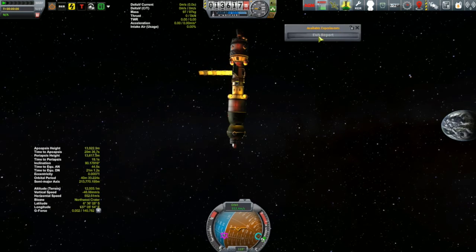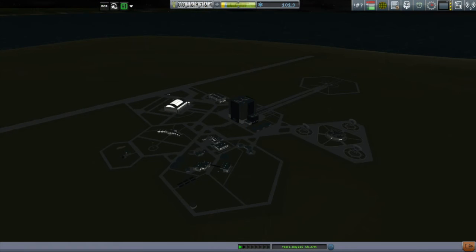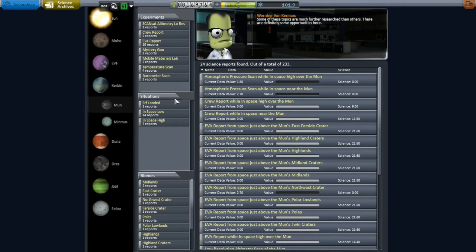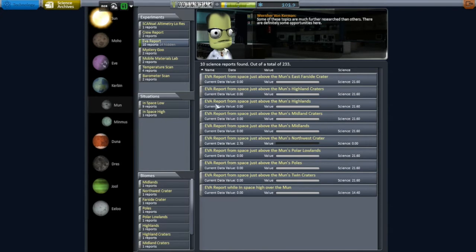After grabbing my next one over the northwest crater, I realized I need to be more systematic than this. So I bopped over to the KSC and got into the Research and Development center. From there I went to the science archives to check what biomes I actually have. I went through the Mun's EVA reports. I have been to the Mun before — a number of episodes ago I did a flyby and collected EVAs over a number of biomes, so I do have a respectable list.